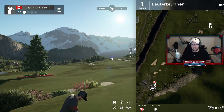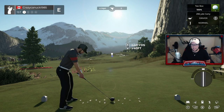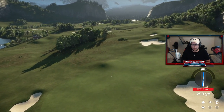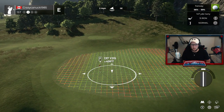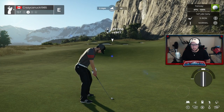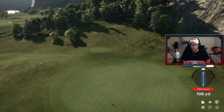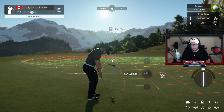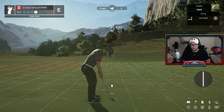Lauterbrunnen, here we go. I don't think Energizer was overly happy he got this at the beginning, but he has absolutely killed it here. Really cool look. And we're getting started here with a little uphill par 4. That puts us at a nice little uphill 137 yards. There's that nice little waterfall in the background. Up about 49 feet — I think we're happy with a 9 iron here. We're going to put a little bit of loft on this. He's really nailed the Swiss little valley look for sure.